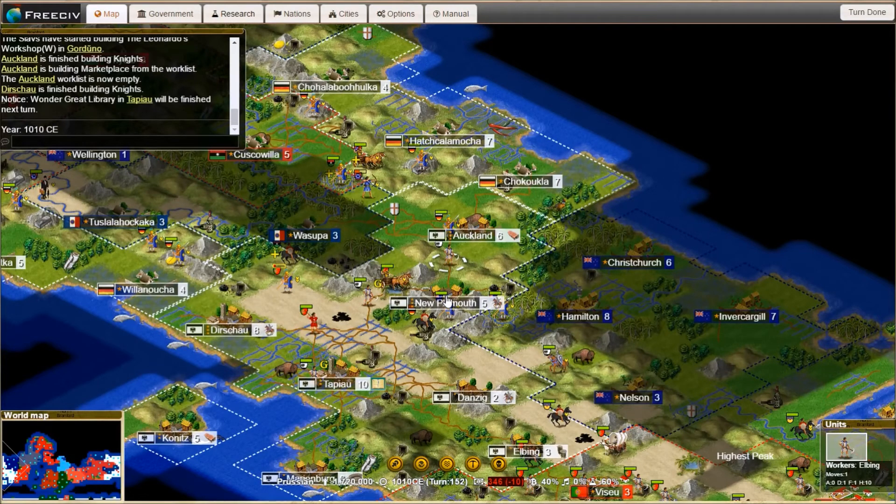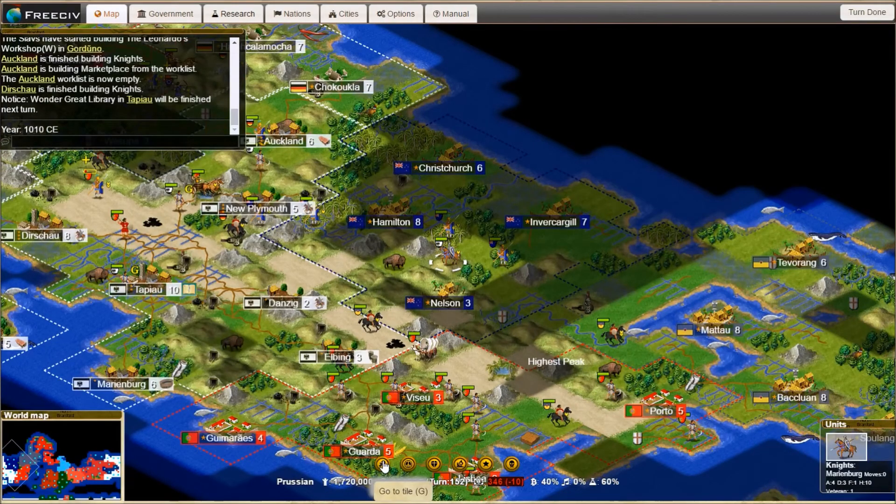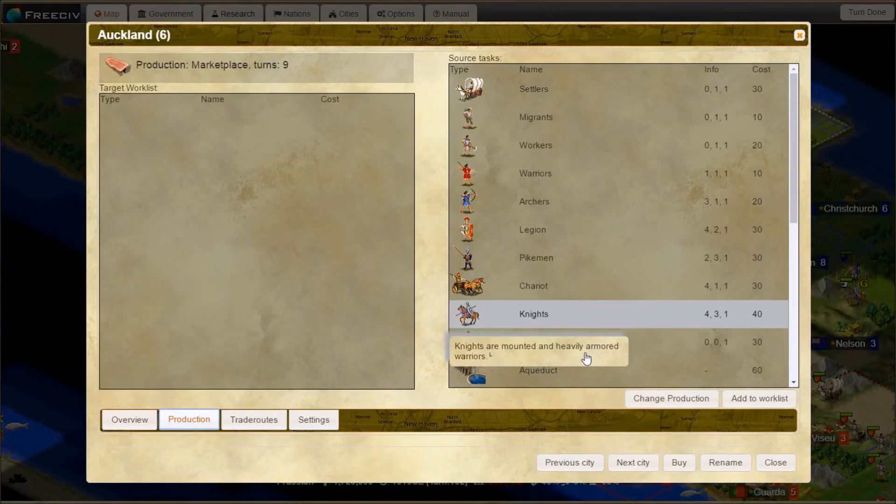Do whatever seems safe — stay strong there. Let's take a look over here. That's not good — well, it could be worse. Retreat is probably the best option. I've got two knights on Dershow because I just got a new one. Auckland — I've got two knights on Auckland. Let's produce a knight after this marketplace. Add to worklist — there we go.